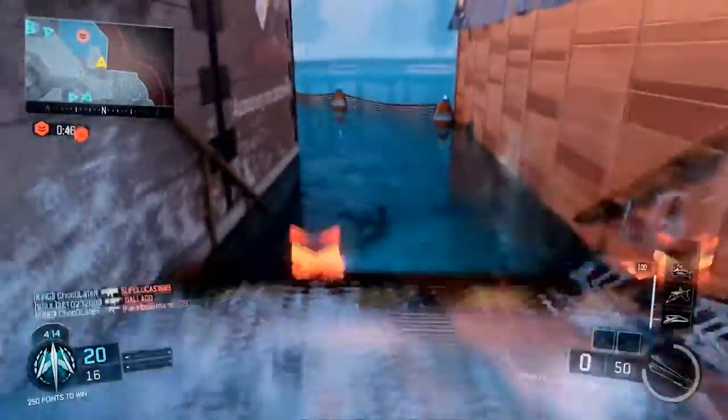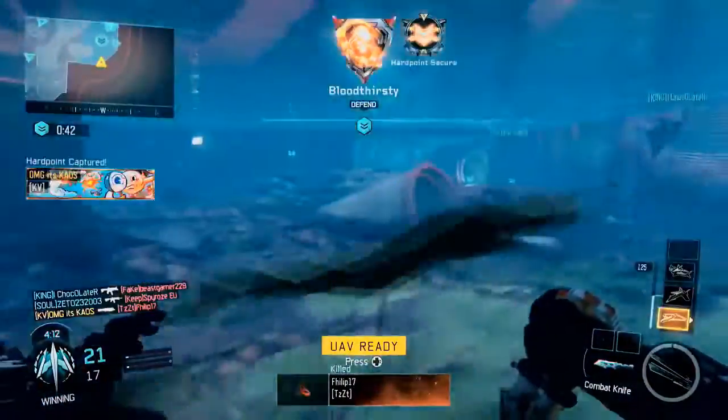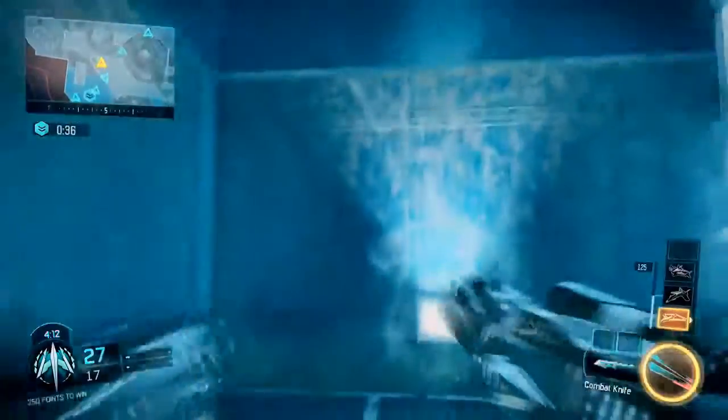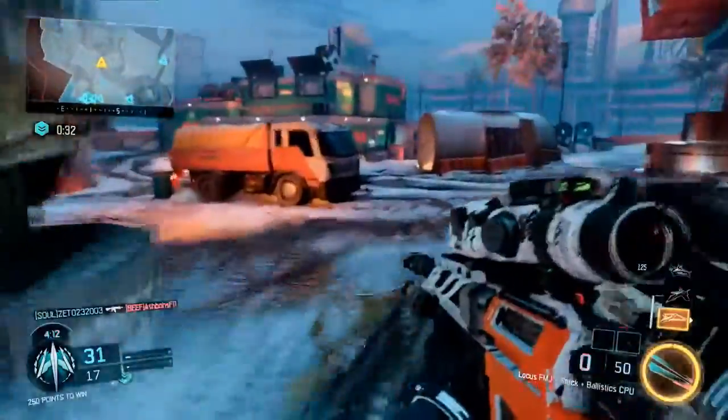It is unlocked at level 1 and it is the first pistol you unlock. The starting ammunition is 20 in the mag and 60 on the side, so you have your first mag and three mags to the side. The reload time is 1.5 seconds if you do have a bullet in the chamber, and the rate of fire is 500 rounds per minute with a semi-automatic fire mode.